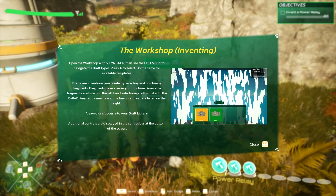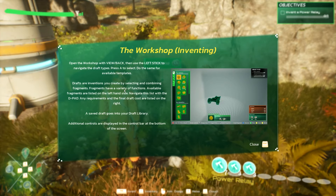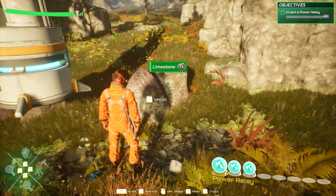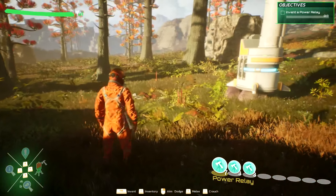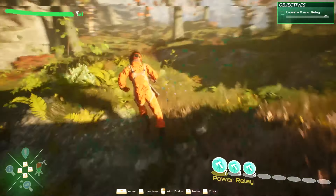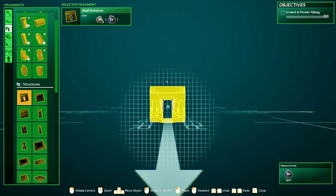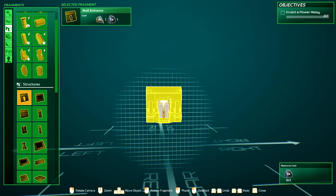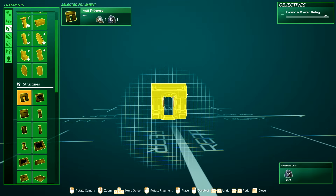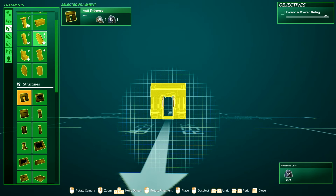Drafts are inventions to create by selecting and working fragments. Fragments have a variety of functions. Available fragments are listed on the left-hand side. Can I navigate this? Car. Maybe I shouldn't... reverse it. How big is this area that this covers, I wonder? It needs one aluminum and one iron, so I can't even make that.